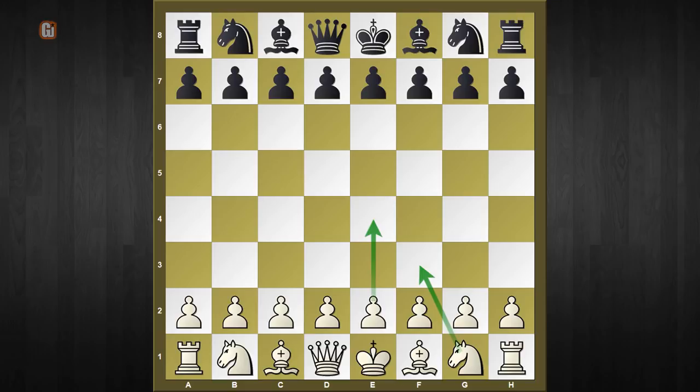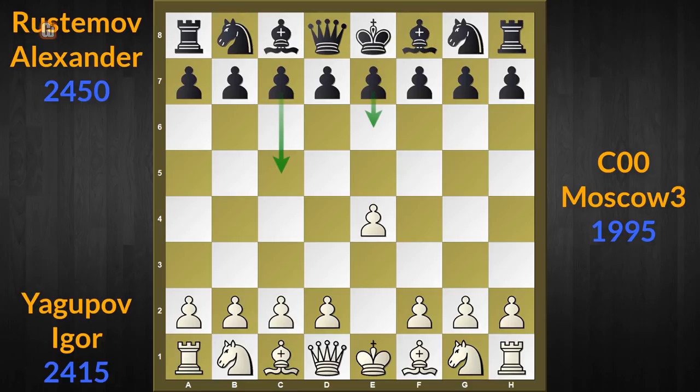From the white perspective, the interesting part is that this critical tricky position can be reached with two different opening move orders, as highlighted. In this video I have chosen the most popular choice, namely e4. This trick can be effectively used in tournament practice against both the French as well as the e6 Sicilian.